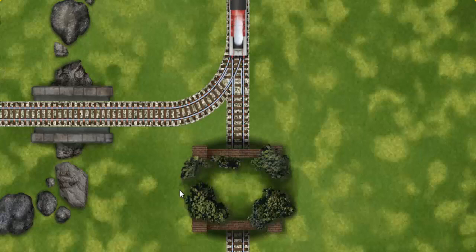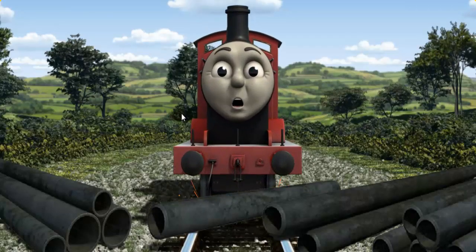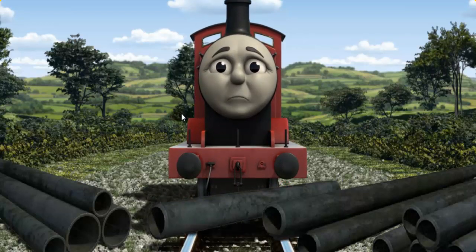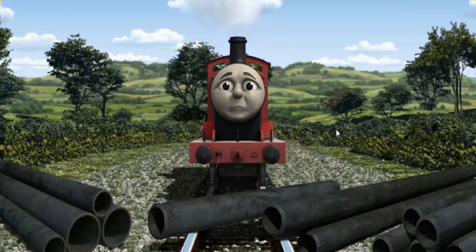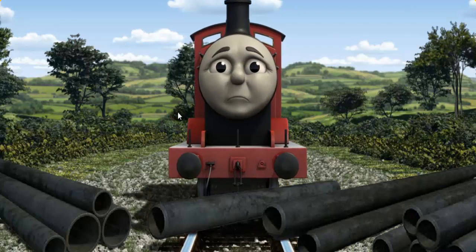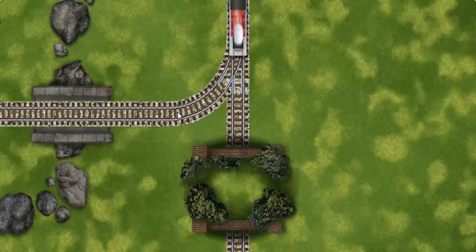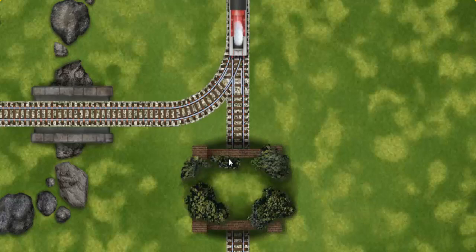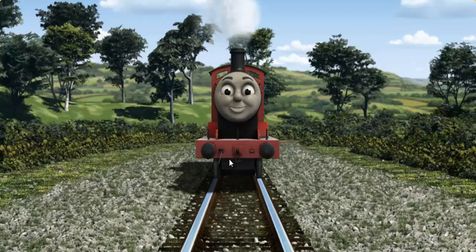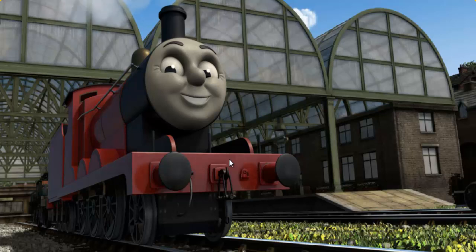Find the track that goes through the tunnel. James was on the wrong track. He needed to go a different way. Help James find the track that goes through the tunnel. James was on the wrong track. He would have to go another way. Show James the track that goes through the tunnel. Full steam ahead! James puffed proudly into Knappford Station. With your help, he was right on time.